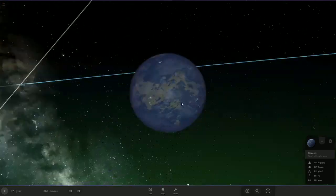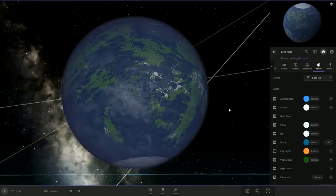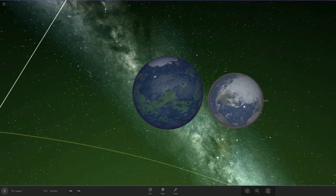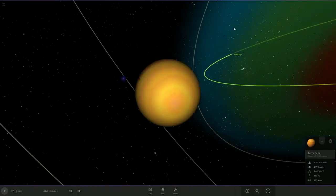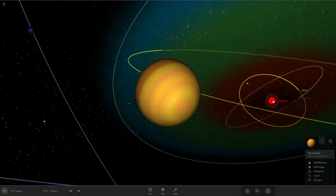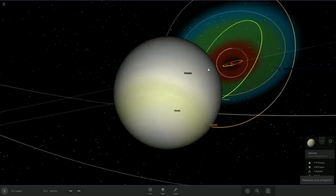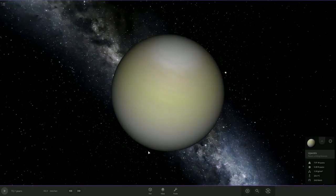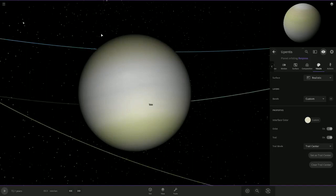And then we have Dekun, which is spelled with two Cs. Seriously, why am I so bad at naming? It doesn't look bad for a habitable planet, though it could use some vegetation. It is a good deal larger than the Earth, which is kind of strange. Next up, we have Terminade — this is the first gas giant, and it's actually almost as large as Rhysbos, which is funny. Upentis is also another gas giant, though it's a lot smaller — smaller than Planet Nine. Something about this color is really pleasant.